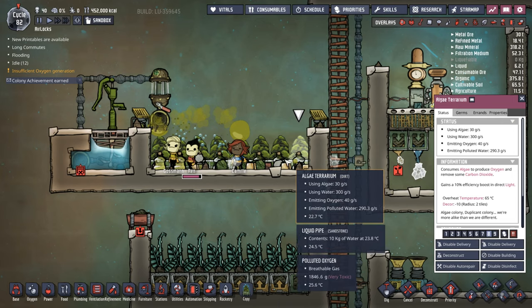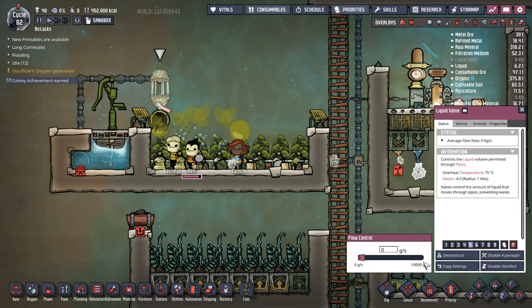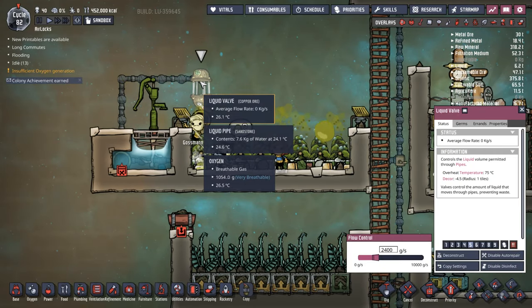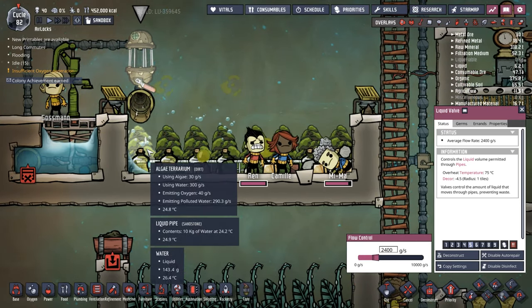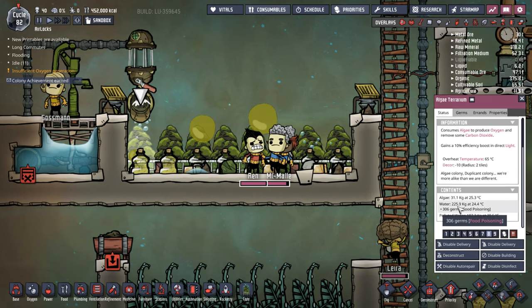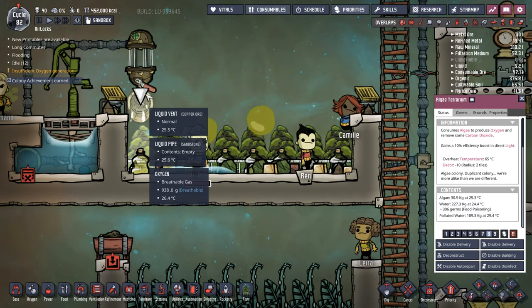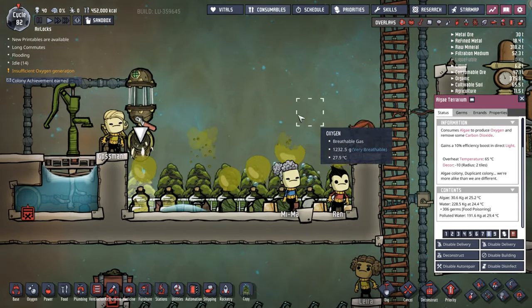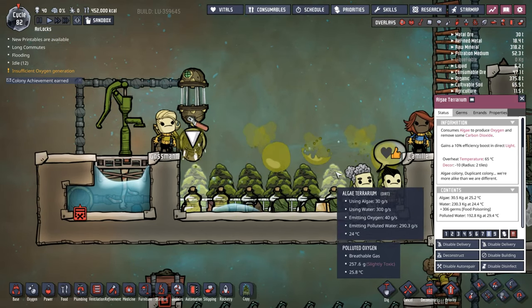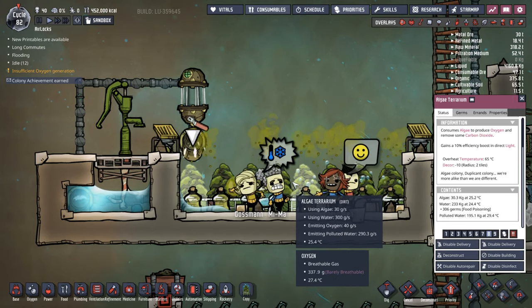On top of that, we can automate these algae terrariums a little bit. They need 300 grams per second of water. I've got eight of them right here — 300 times eight means they need 2400 grams per second of water. If I have a liquid valve and hook it up into my main pipe and have it drip on the floor, each one of these plants is actually consuming that water. So I now don't have to have dupes come deliver that water to this system. They're still going to have to come along and plunge the plants to get rid of the polluted water, but it is a start to automating this whole process.